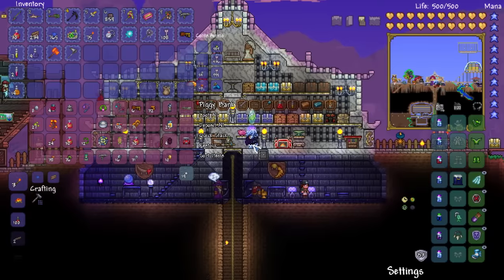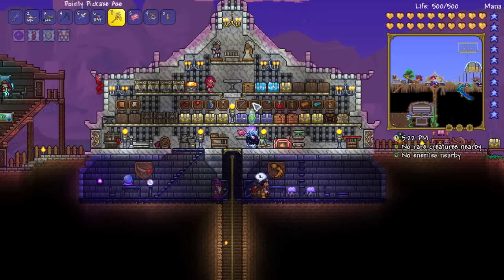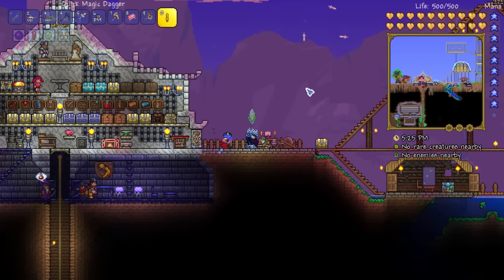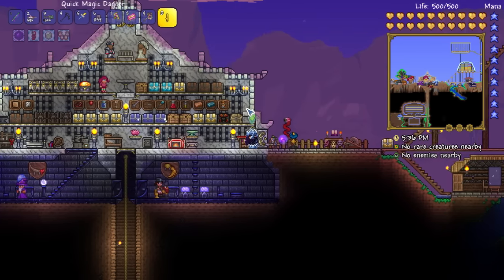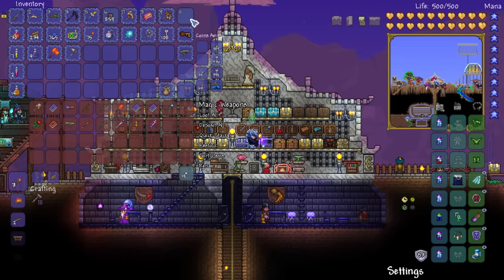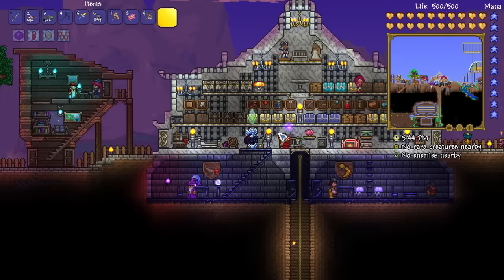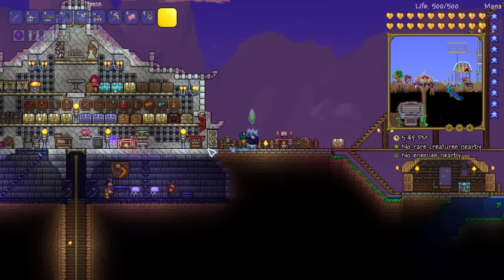The leaf blower is pretty cool and there's the magic dagger - I got this from a mimic. It gives you an unlimited dagger you can throw using mana, but not a lot of it. It's not the greatest thing in the world, but when you first enter hard mode it's available from fighting some mimics, so that's pretty cool especially if you're using magic.